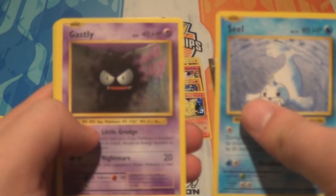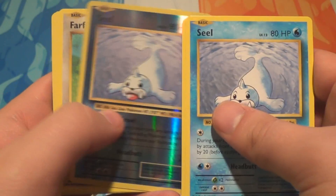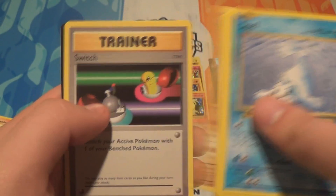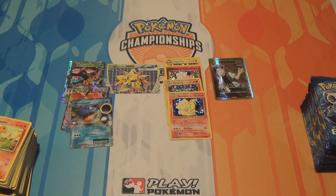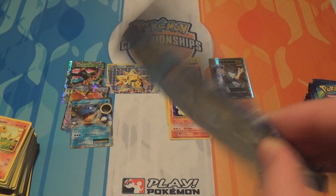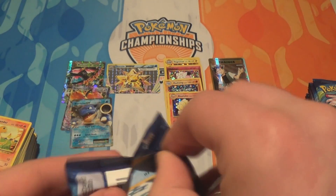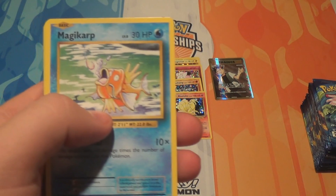Pack twenty: a Seel, a Magnemite, a Ghastly, a Poliwag, a Voltorb, a Reverse Seel, a Farfetch'd, a Full Heal, a Machoke, and a Switch. How did they fix Vulpix's HP problem? I think they just got it right this time — they didn't print Vulpix without any HP, because that would be a problem. They did do that with a Dark Persian promo, and no one was sure how to rule it.